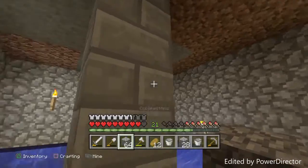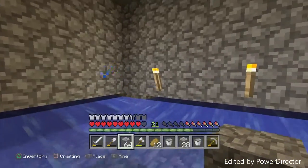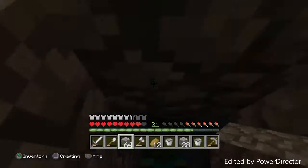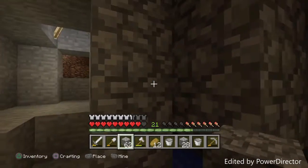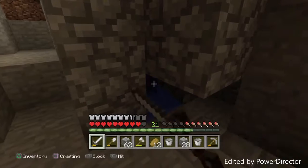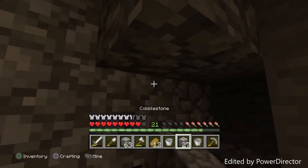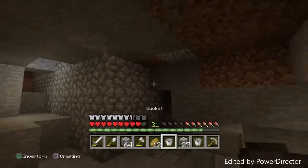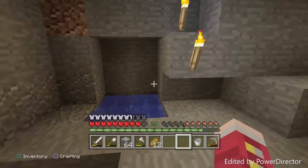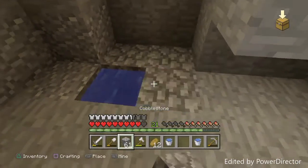It actually works — yay! It works, guys, I'm so happy about that. We've got to destroy that and we have finished it — both our mob farms are done! I'm super excited. This is amazing. I have finally finished it. I'm going to destroy these two stone blocks because I don't need them here anymore.